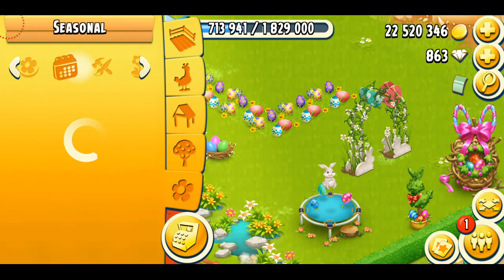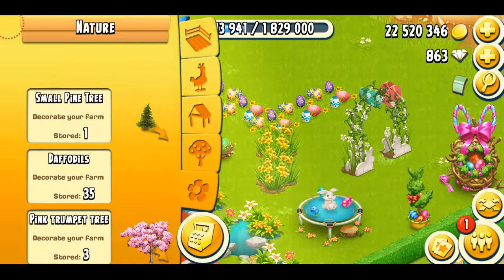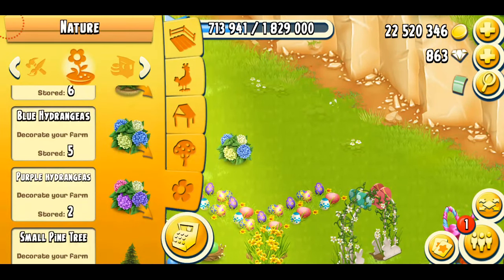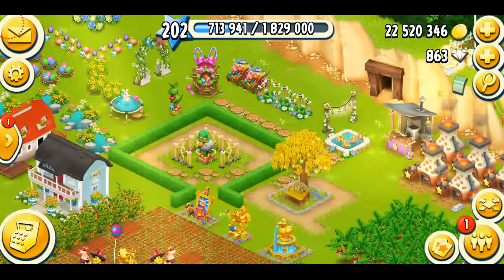There's the daffodils as well. You can also use them within the game to decorate your farm. I have like 36 of them. They cost coins. They're really beautiful. You can also use these flowers — I think they look perfect for the Easter. There are so many decorations that you can use all the time, like summer, spring, Easter — they are kind of similar.